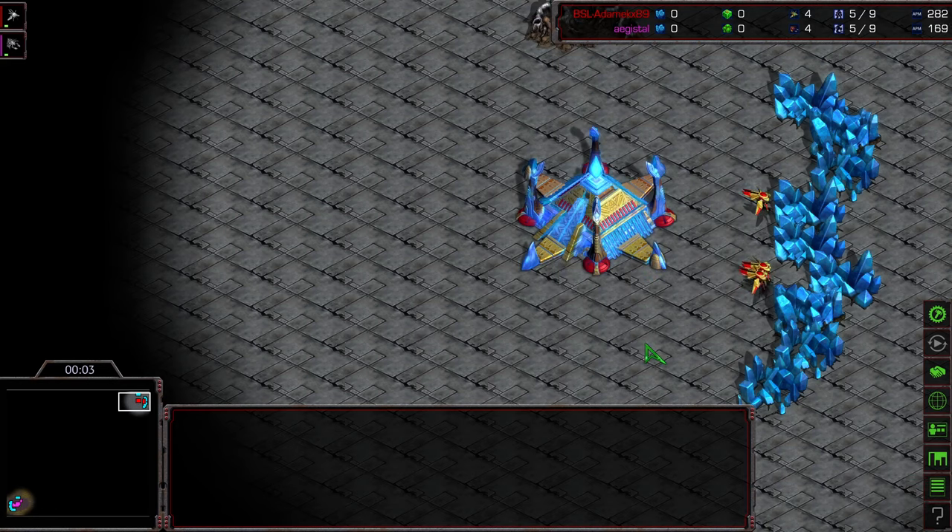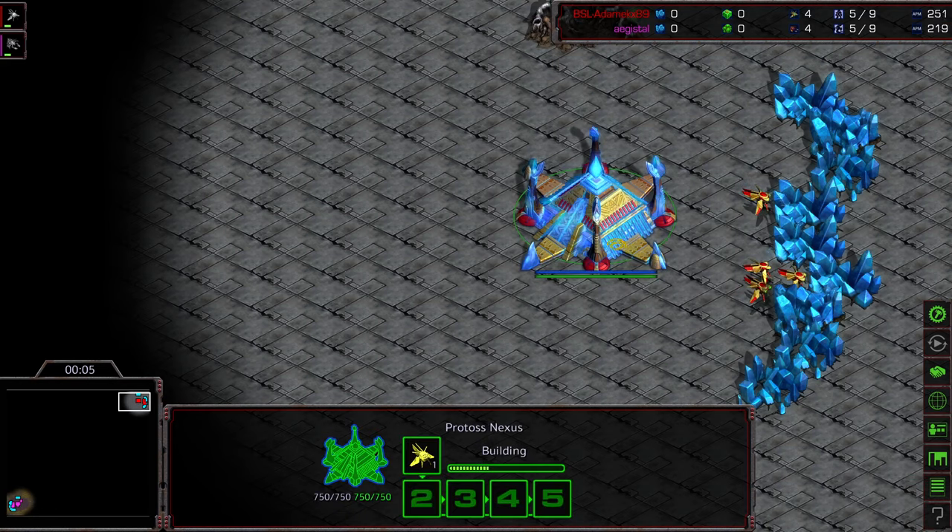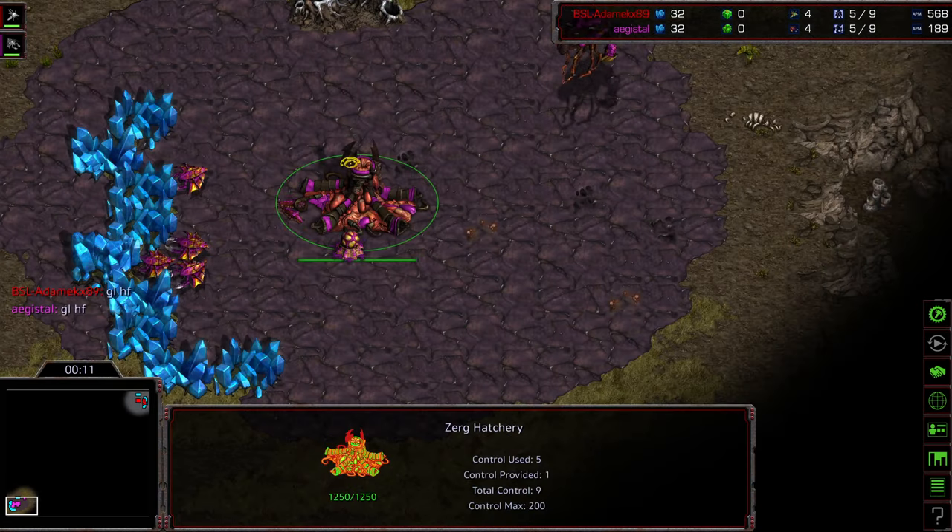Hey guys, welcome to another commentary done by Diggity. Upper right hand corner, we have Adame KX89 as the Red Protoss. Once again is the Pink Zerg — I think he's selecting pink for that wonderful highlight.